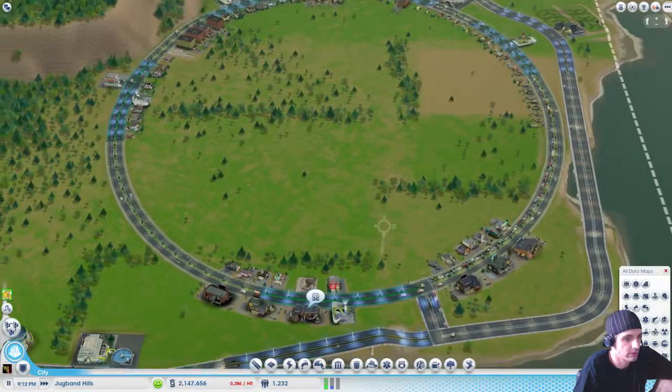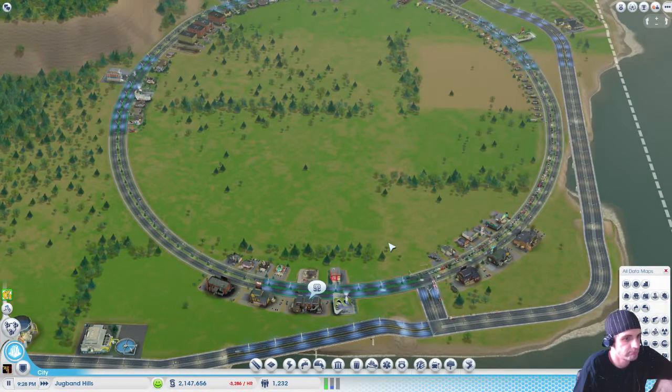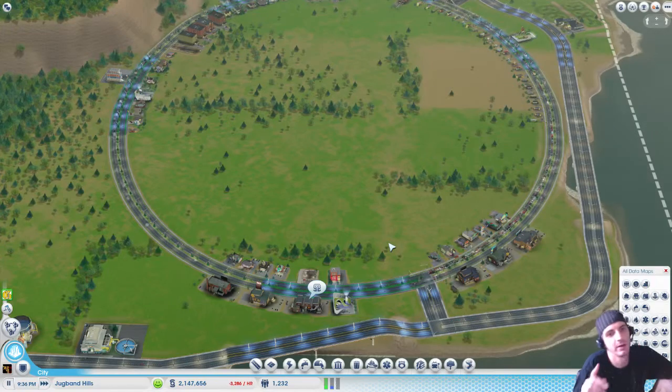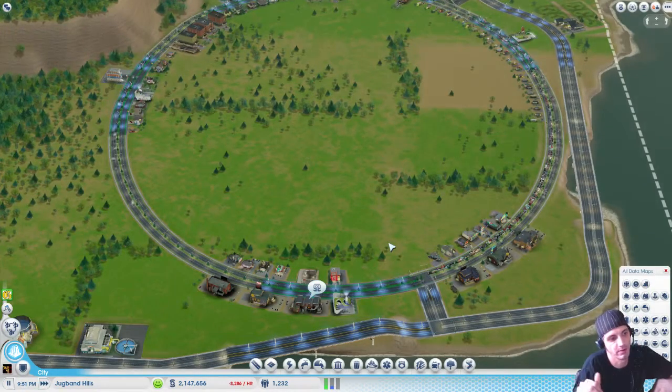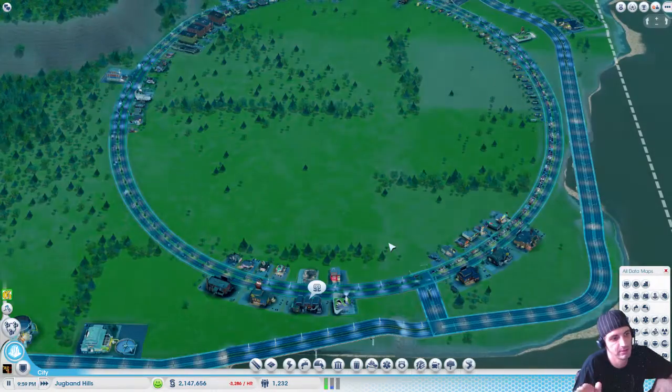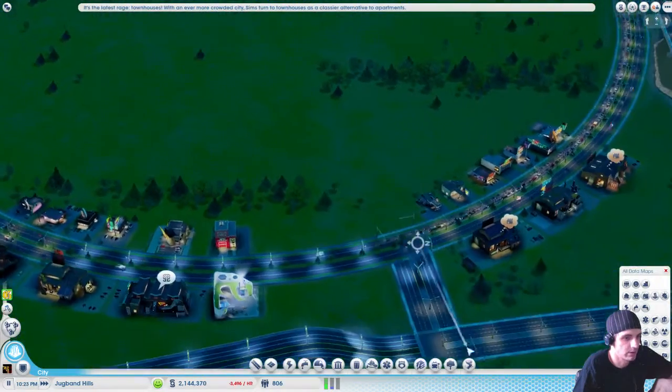My traffic's flowing well. And for your intersections — you don't want a four-way, you only ever want to make T-intersections. Oh yeah? Yeah, you don't want to make four-ways.